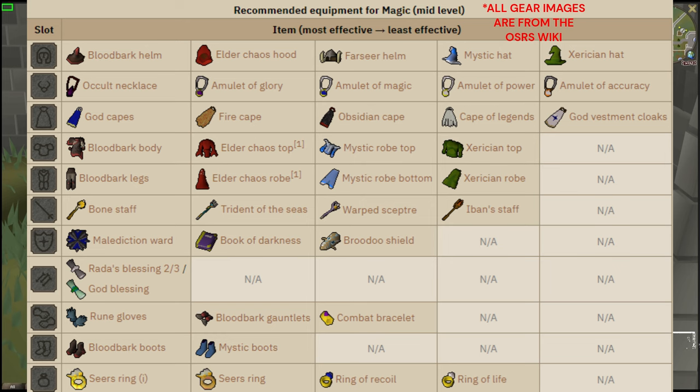Moving over to the magic mid-level gear. At the very bottom, the least effective, all we have is a Xerician hat, an amulet of accuracy, and a god vestment cloak. Magic is pretty good at defeating Scurrius, so you don't need a lot of gear. But adding in the Xerician tops and robes, Iban's staff, or upgrading to mystics, elder chaos, bloodbarks, and whatnot will honestly help make the boss easier.